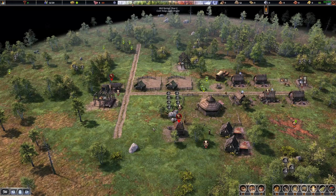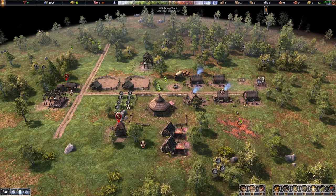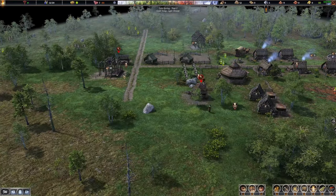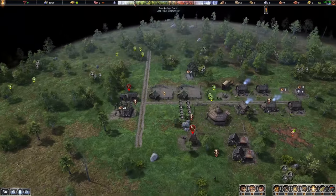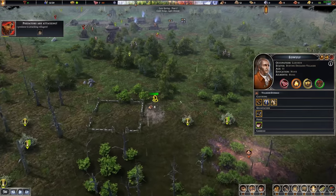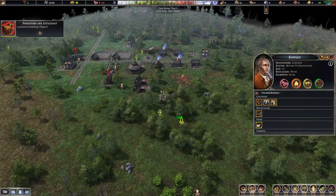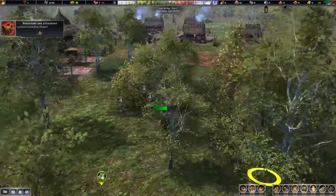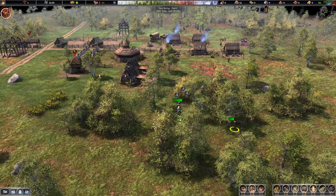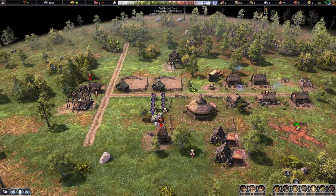One cool thing — they've definitely optimized the game quite a bit in this version, so it should run a little bit smoother. Our food supplies are more than sufficient. Predators are attacking — we need to run the laborers back and have the fighter engage. Got them. That was a little close — I can't lose any more people. That setback was almost equal to the dehydration situation, so don't let that happen.